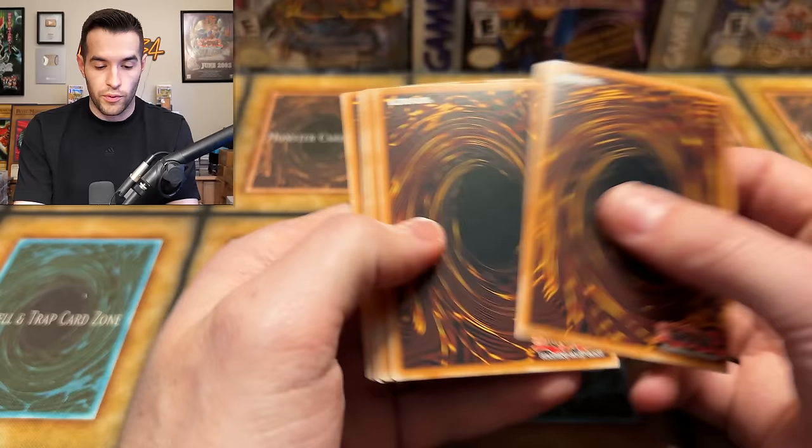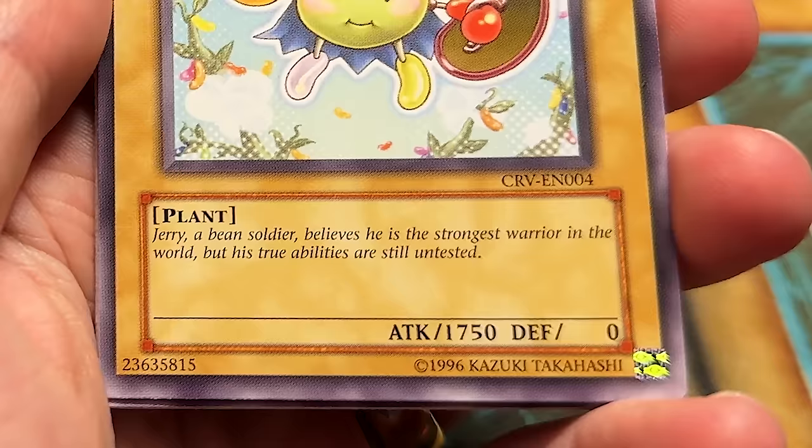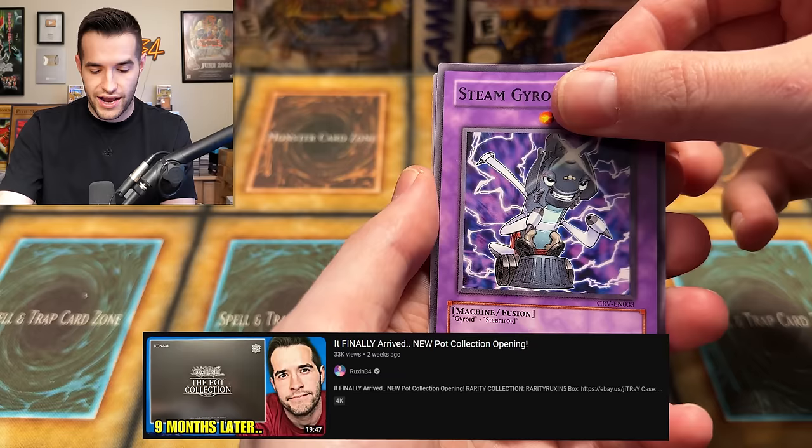Giant Kozaky, Arrival Rivals — these are a little warped, if you can tell. We have Fusion Recovery, Gyroid, Ruxon Special, Jerry Beans Man. Jerry, a bean soldier, believes he is the strongest warrior in the world, but his true abilities are still untested. We are testing you right now, Jerry. Pot of Generosity from the Pot Collection, Steam Gyroid, and Dimension Wall. One for nine — this is a tough start.